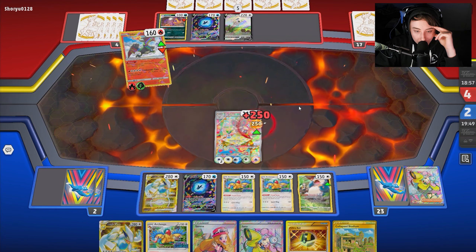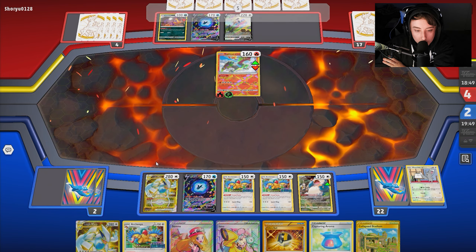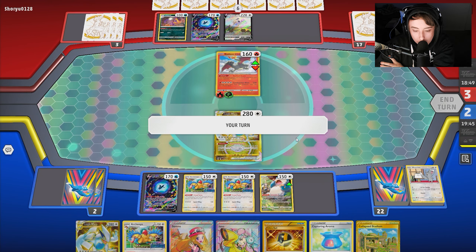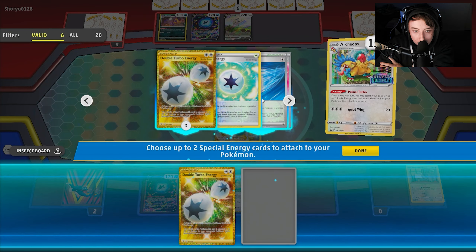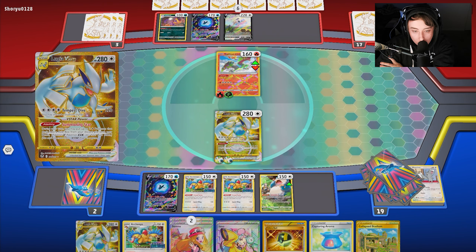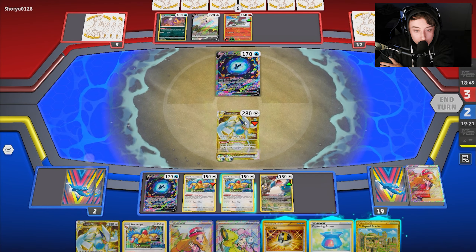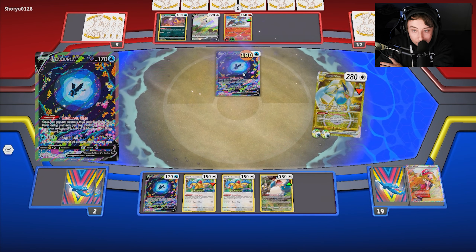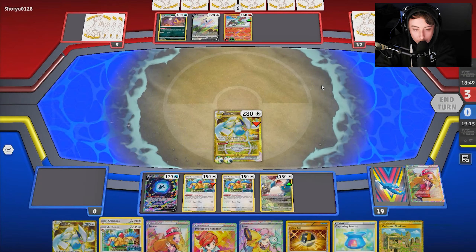We promote Lugia, then Archaeops Primal Turbos grab two DTEs — 20 and 40 — so we're hitting 180. We use Serena as a Boss, bring up the Lumineon, and use Tempest Dive. If that Lumineon wasn't there we could have attached four non-DTE energy and taken the knockout on the Arc anyway. The deck was consistent, did exactly what it was supposed to, and we took all the prizes. That's game one — let's get into game two!